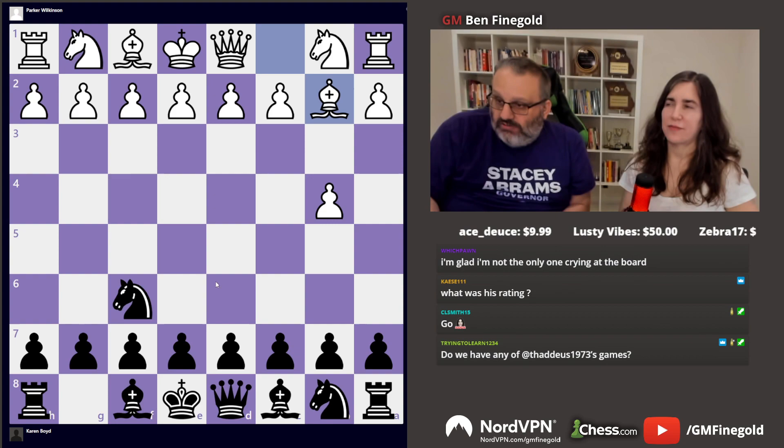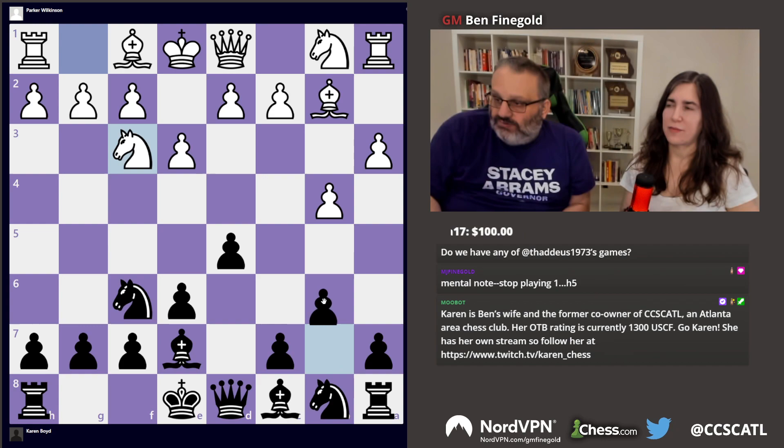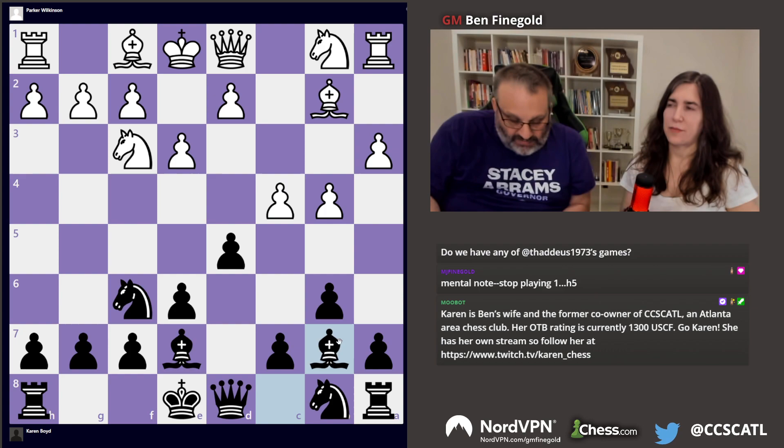Her opponent played b4. Karen played knight f6. Bishop b2, e6, a3, e3, knight f3. So far, pretty good. Bishop b7.